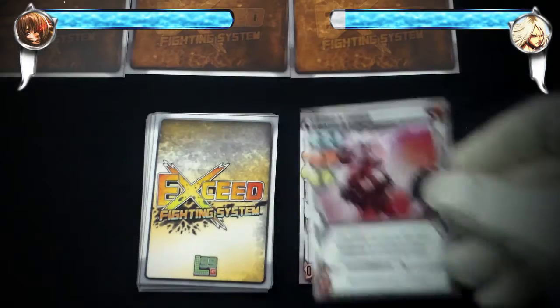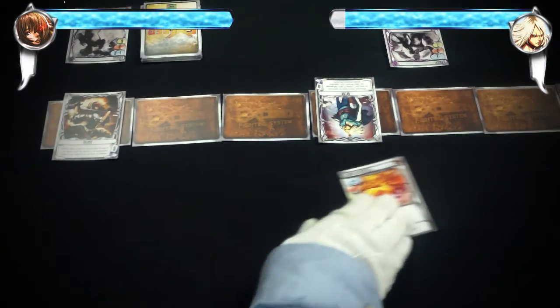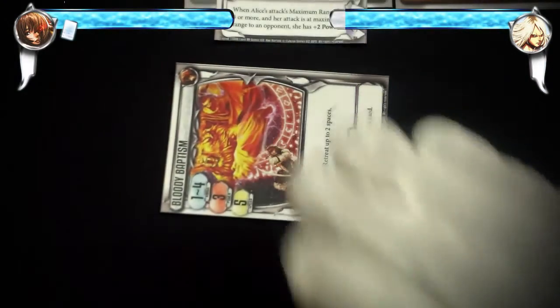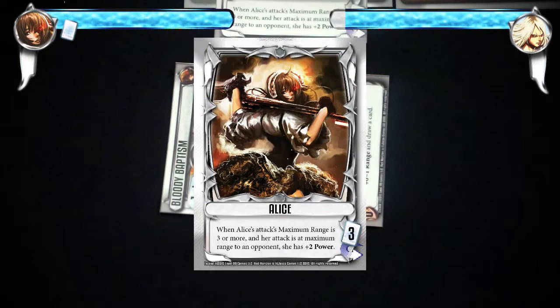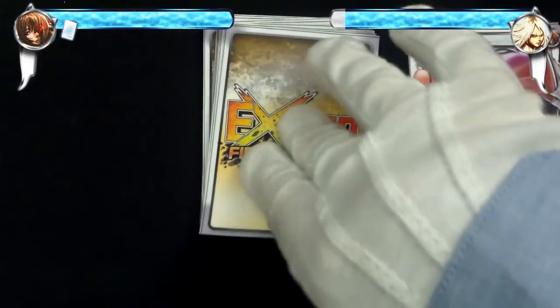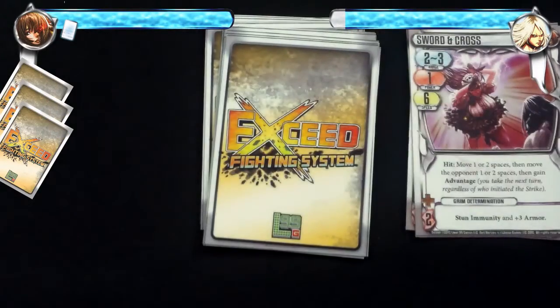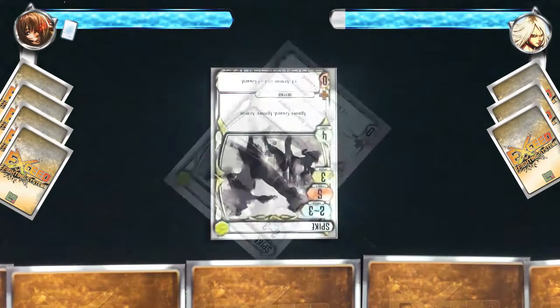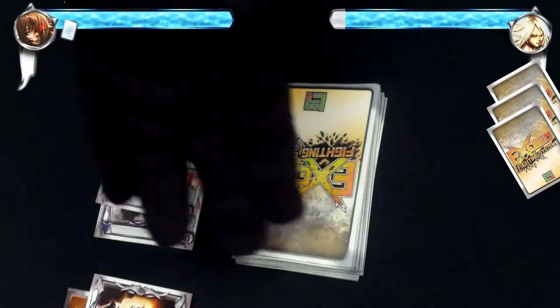In cleanup, all players discard any boosts. Since Alice successfully hit this turn, her attack card is sent to the gauge area, which she can spend for various effects later in the game. Since Rhys initiated the strike, the turn passes to Alice. Alice does the prepare action by drawing a card and then another card at the end of her action. Rhys plays the continuous boost Spike, which gives him plus 1 armor and plus 3 guard for the next strike. He then draws a card.